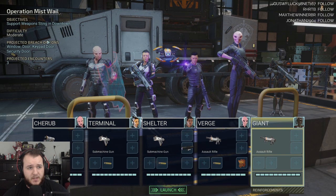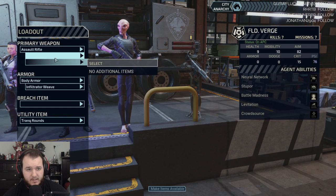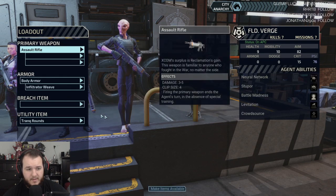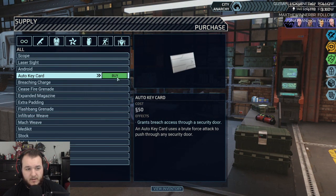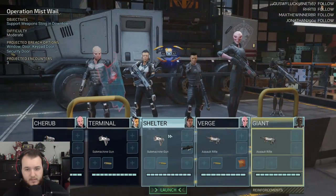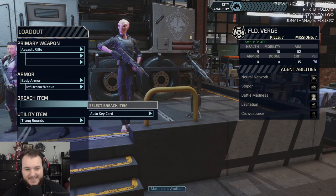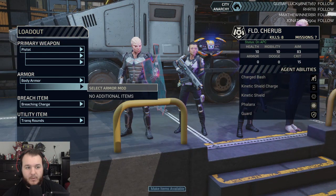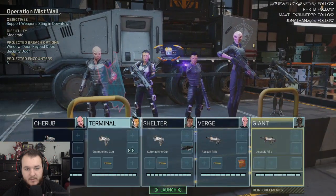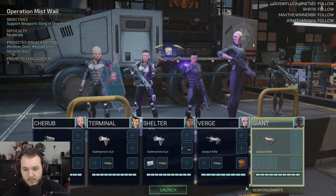3-1 PD will not tolerate violent protest. Artisan Glorva of the Ship Workers League issued a statement — 3-1 PD cannot or will not protect us, we will protect ourselves. Window door, keypad door, and security door. Maybe we can buy the auto keypad or keycard. Is that considered a breach item? It is. I'm gonna give that to Cherub — oh wait, no. He already has breaching charge. Let's give the keycards to him.